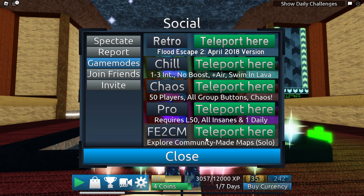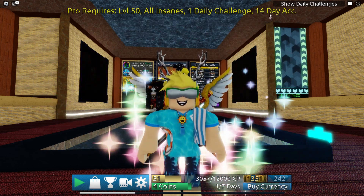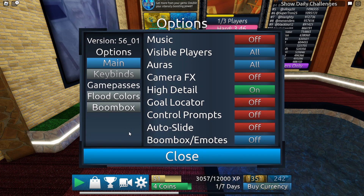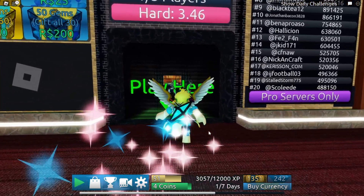FE2 pro server: all insanes, one daily challenge — 14. Where do you even find daily missions? I literally have no idea where they are. Oh — get two air bubbles, play with a friend, perform one rescue, survive exploding buttons event. All right, well let's hop in here and get ourselves a daily done.